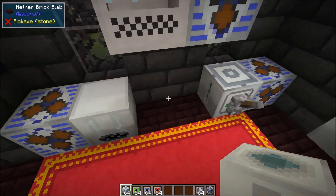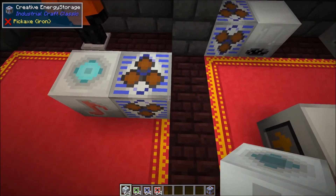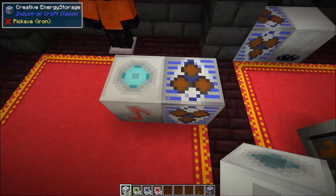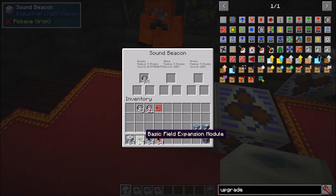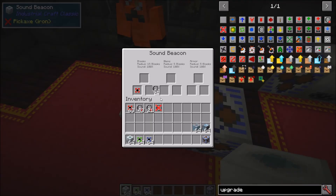The range on this is by default five blocks — so it reaches about five blocks out from the beacon. You can use field expansion upgrades: basic increases the radius by 2, standard by 5, and advanced by 10. Throwing in one advanced field expansion upgrade jumps the radius up to 15 blocks, covering a 31 by 31 area. Now we can really hear the mass fab. That's how the sound beacon works — it affects blocks, items, and armor.